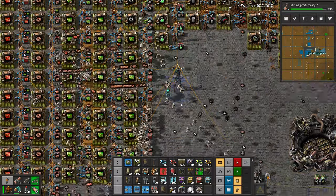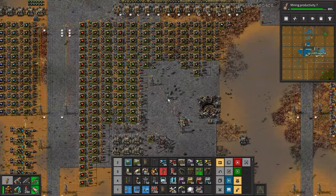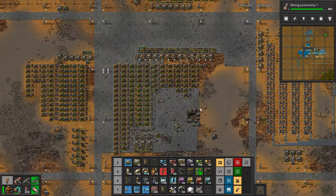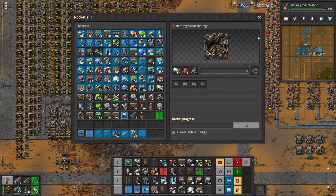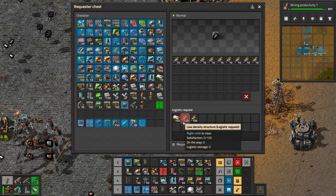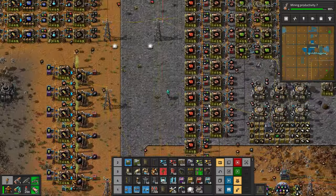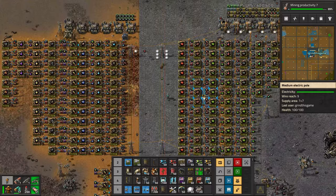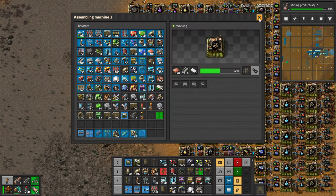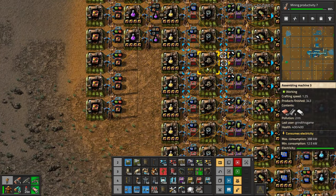I'll shove those in there. I kind of have a new mindset now where things are very ephemeral — it's so easy to just tear stuff down and rebuild it. I'm not too afraid of that now. Okay, we're waiting for flying robot frames. On the way: zero. Local storage: zero. I think I'm building a lot of bots right now, that's probably part of the reason. Frames are over here — yeah, we need way more of these.